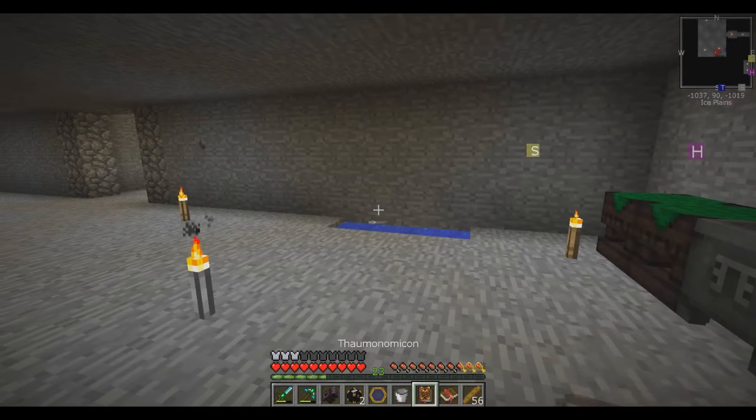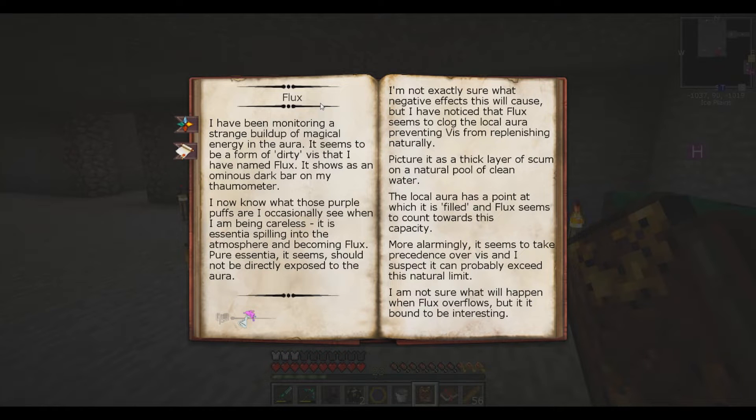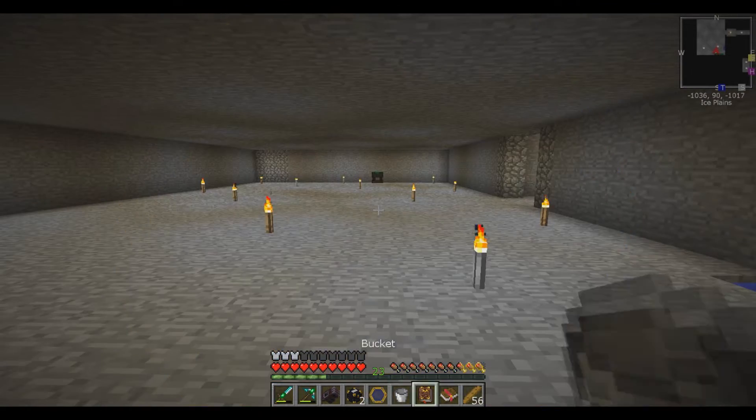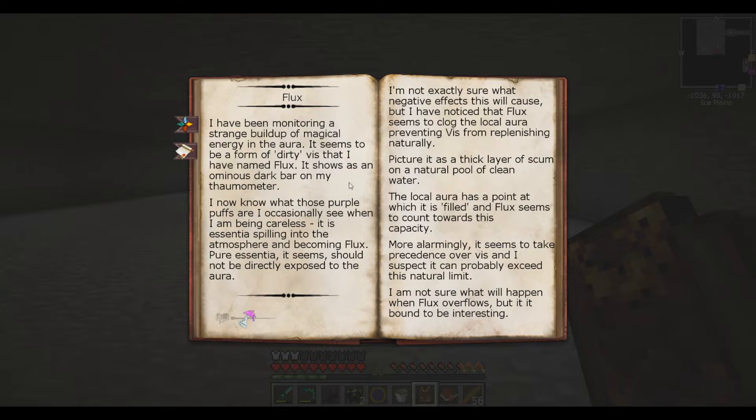You can't fly in here anyway because it's all low. Okay, so apparently my last experiment with trying to do stuff is not quite working — it made Flux. And that actually unlocked a research point called Flux. I'm monitoring a strange buildup of magical energy in the area. It seems to be a form of dirty vis I have named Flux. It shows as an ominous dark bar on my thermometer. I can see that. This purple puff side of the scene seems to be careless — it's essentially spilling into the atmosphere and becoming Flux. Pure essentia should not be directly exposed to the aura. Flux will usually cause the local aura to prevent vis from replenishing naturally — the picture is a thick layer of scum on a natural pool of clean water.